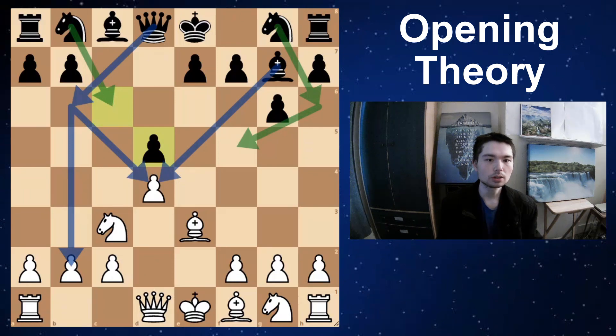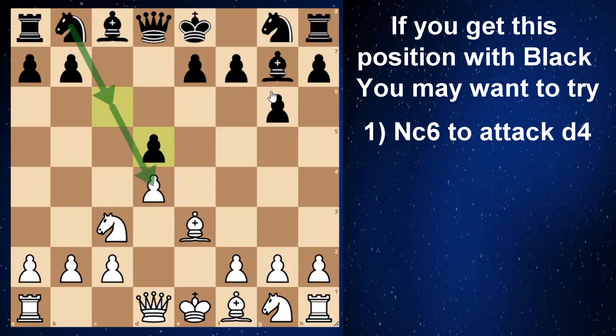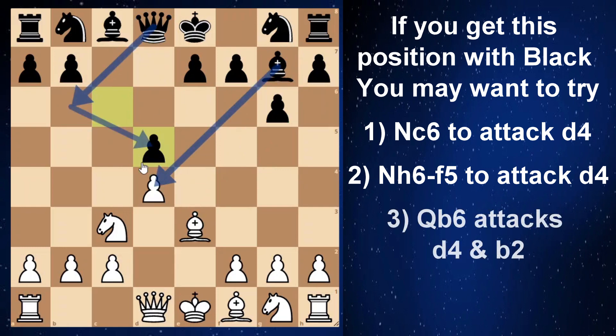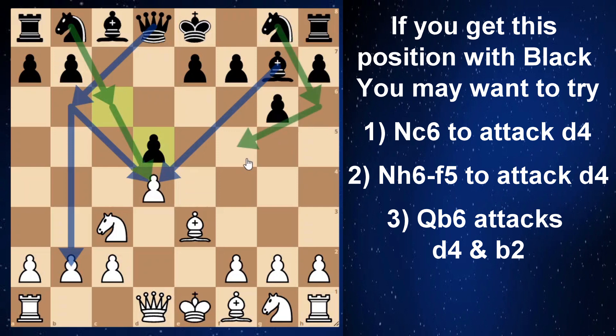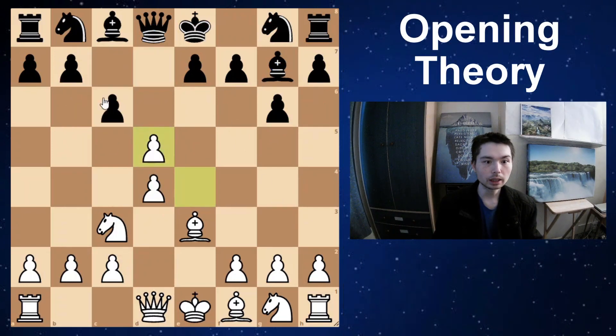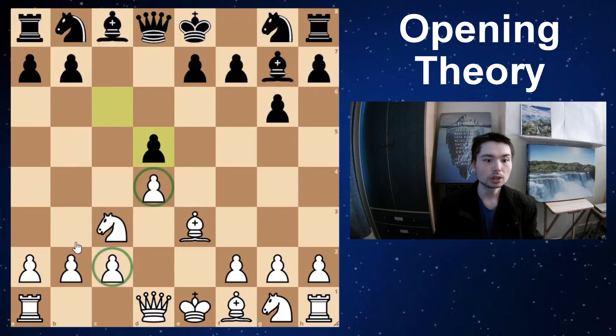Another option after d5 might be to capture, but after this black has no problems — black has so many ways to place his pieces. The knight can come out to c6 to put pressure on d4, it could come out to f6 or h6 to f5. The queen can come out facing b2. Black has targets and is ready to castle as well. In general, when you make a pawn capture like this you've got one less center pawn — really only a d-pawn — so you don't want to give this option to your opponent.